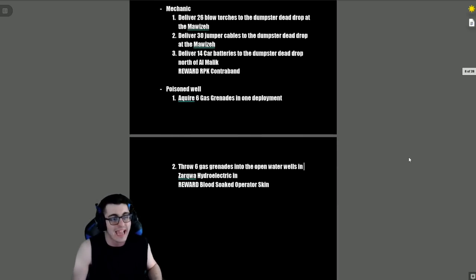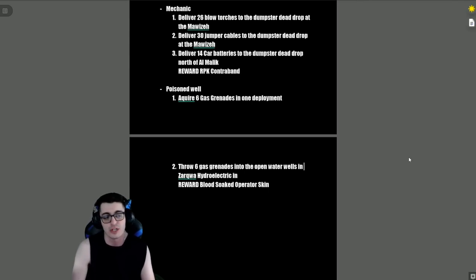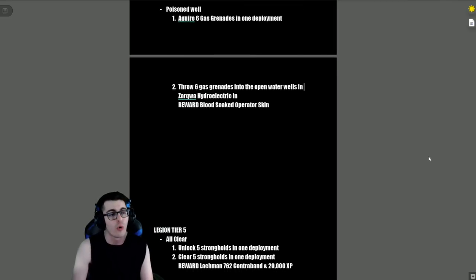'Mechanic' — deliver 26 blowtorches to the dumpster dead drop at the Mawaza section of Al Masra, deliver 30 jumper cables to the dumpster dead drop at the same place, and deliver 14 car batteries to the dumpster dead drop north of Al Malik. The reward is the RPK contraband.